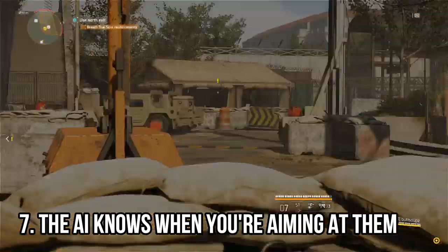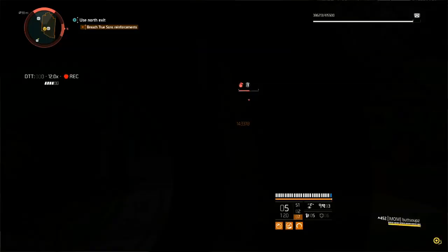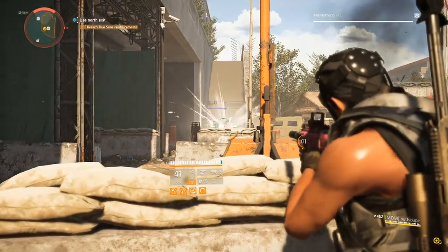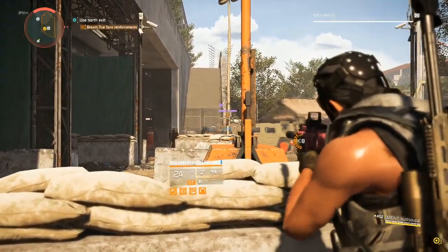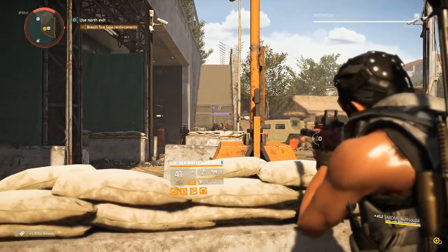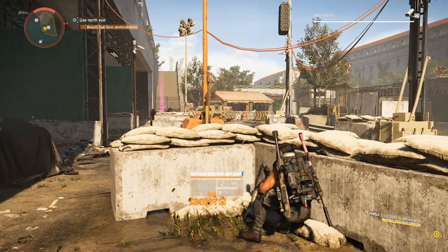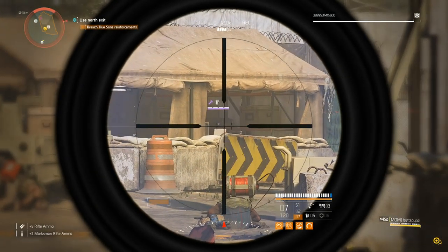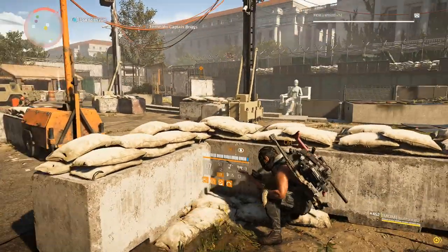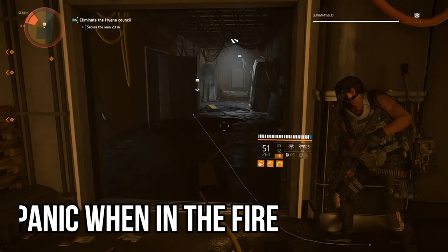For tip number seven, let's address a quirk of the AI. The AI knows when you are aiming at them and will take an extended period to pop out of cover if you do so. Instead, aim slightly off-center — keeping the mob within your field of vision but not directly above it. More often than not, this will encourage them to pop out, allowing you to quickly snap your reticle back and shoot. Perhaps the AI is simply fighting in a third-person point of view, allowing them to see us behind cover just as we can see them.